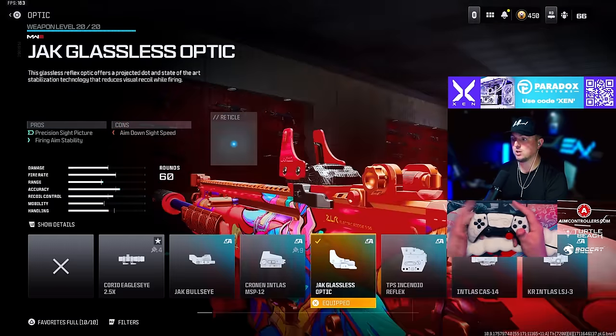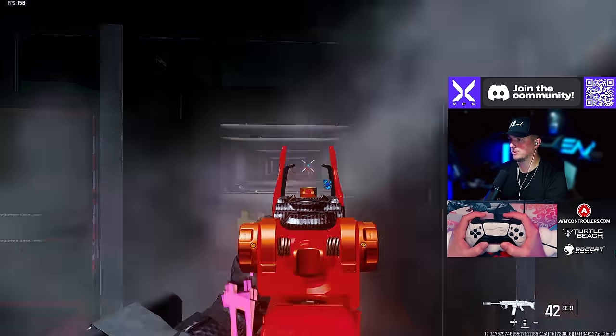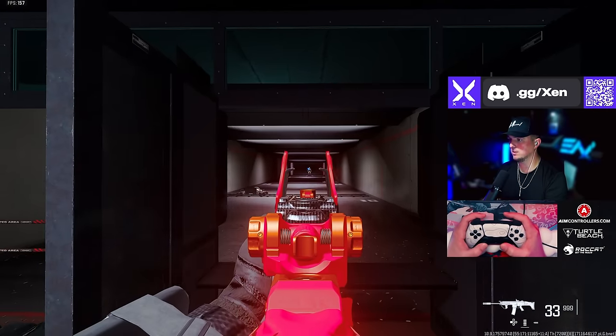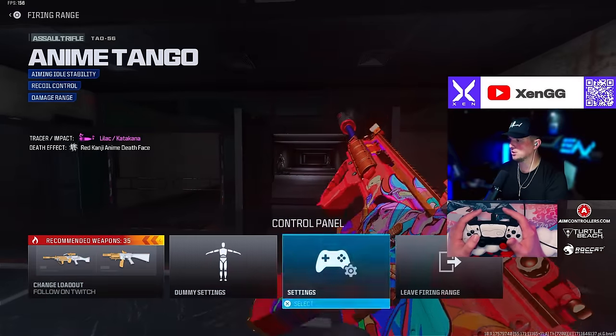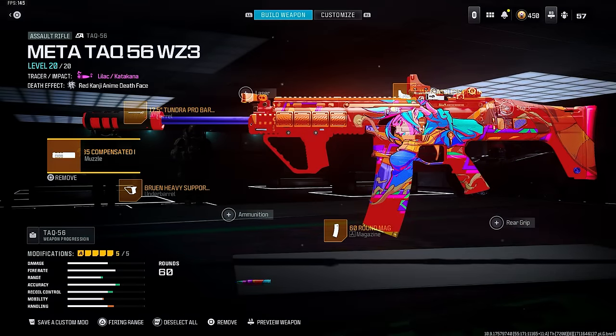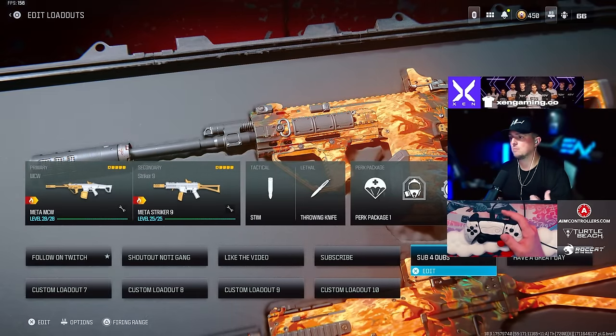I'm running the Tundra Pro barrel, the Bruen Heavy Support Grip underbarrel, the 60-round mag, and the Jack Glassless optic on the TAC-56. Here it is in the firing range — very little recoil. It's always had very little recoil in Call of Duty ever since Modern Warfare 2 came out, and I love running this whenever I get a chance.